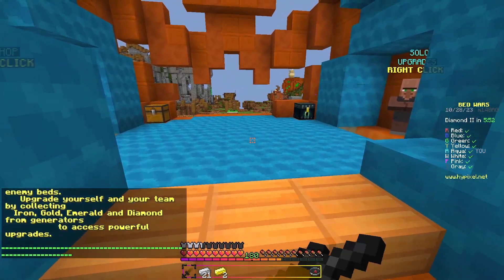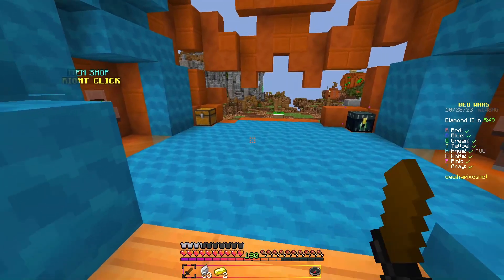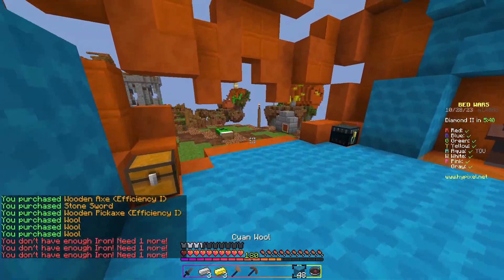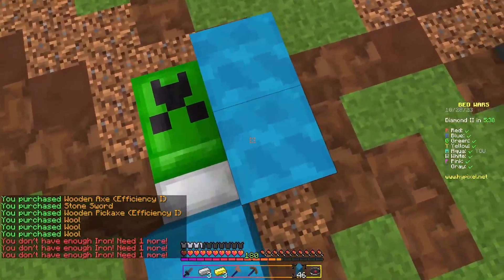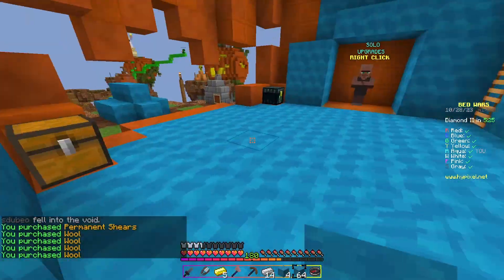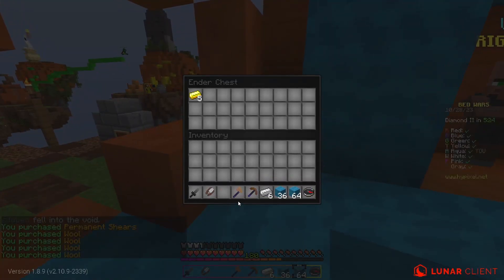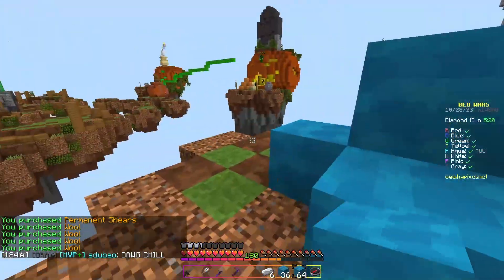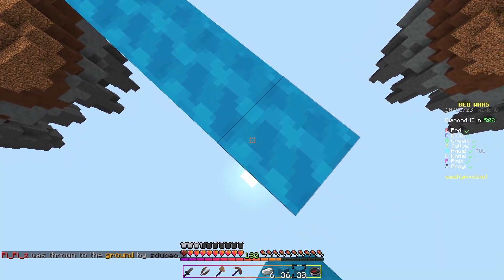Second pack, second game. This pack is supposed to be a default edit but it has more custom textures than the last pack — it's weird. The pack doesn't match though; it's supposed to be a fade pack but it doesn't look like one. It even has a custom creeper bed — that's new. A lot of the packs on that site are not original, mostly just ripped off from other packs. Oh yeah, it's Halloween — the whole map changed.